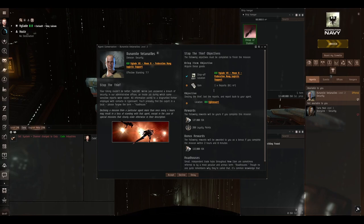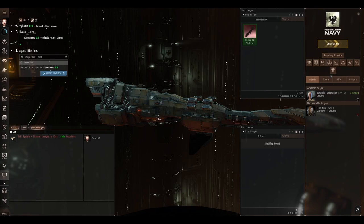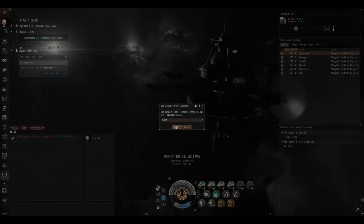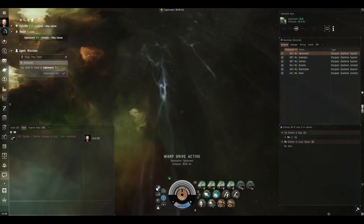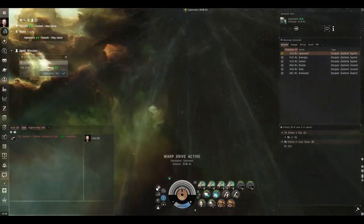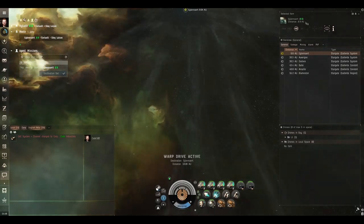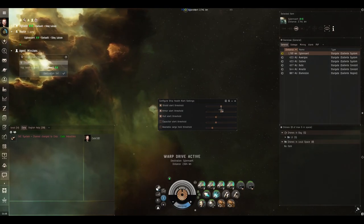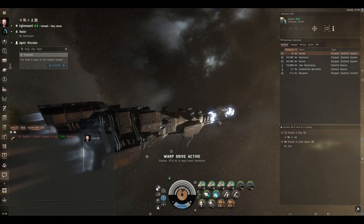Let's get ourselves a mission. We've been offered 'Stop the Thief' — probably one system over. Go in, kill mercenaries, get the reports. Easy. 127,000 ISK, 268 loyalty points, and another 132,000 if we do it in two hours and eight minutes — it's not going to take that long. Let's change the orbit range to 8,000 just so we orbit things within webifying range. Keep-at-range we'll do at 15 so it's in range of both missiles and autocannons.